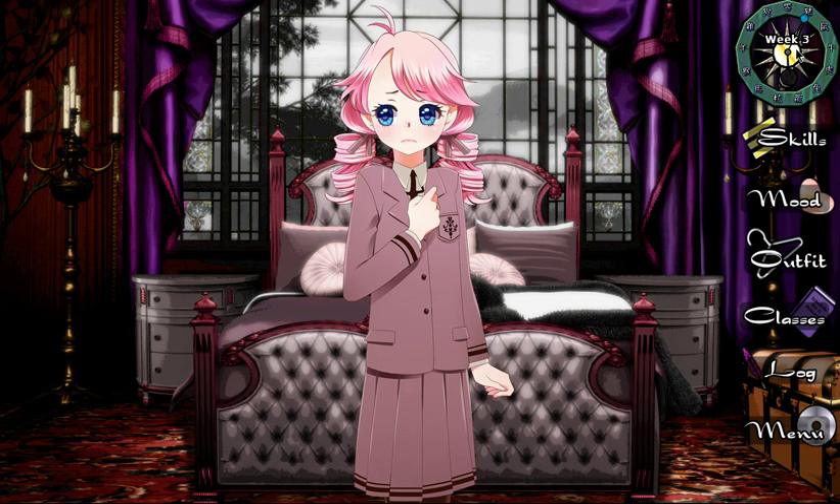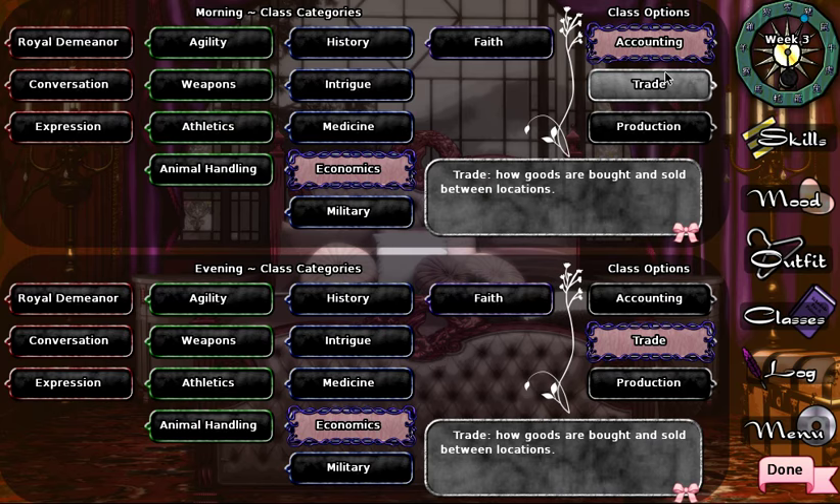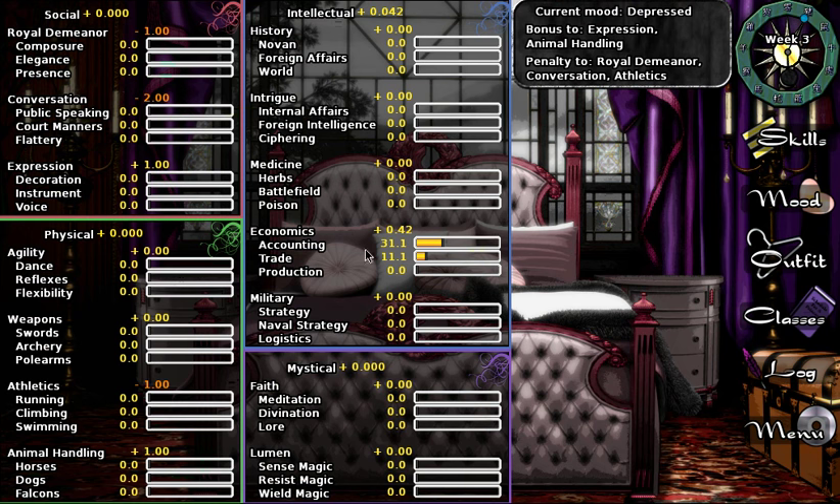Week three: we're taking trade and trade. We need to get trade up, then production up, before we can continue boosting accounting. These three all have to be at 25 before we can push economics over 50. Our current mood is depressed.